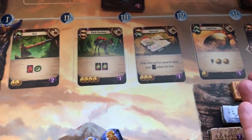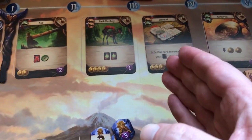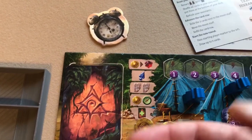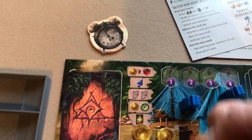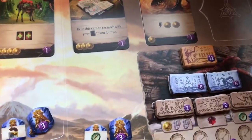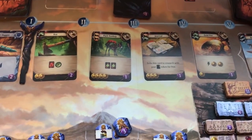To buy an item, pay the cost shown on one of the available item cards and place it at the bottom of your draw deck. You can't use it immediately. Then refill the card row by sliding remaining cards and adding a new one. As the rounds progress, the moon staff moves and there will be fewer item cards and more artifact cards available.